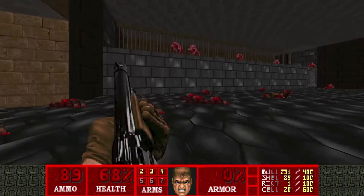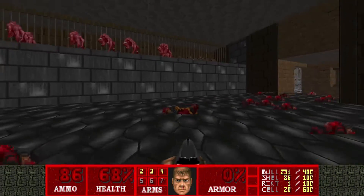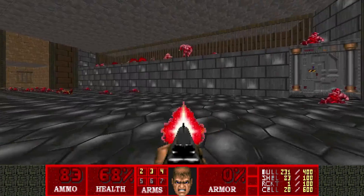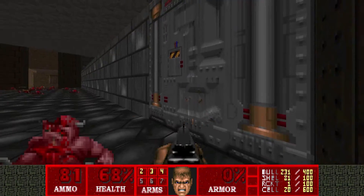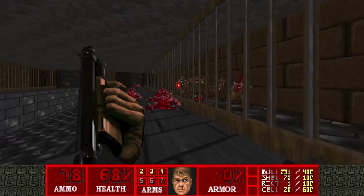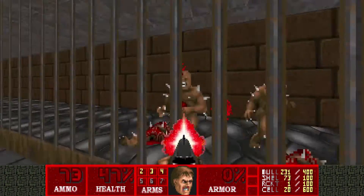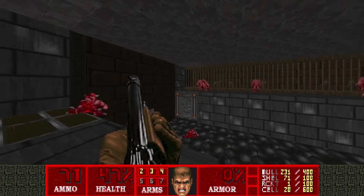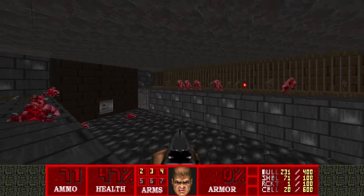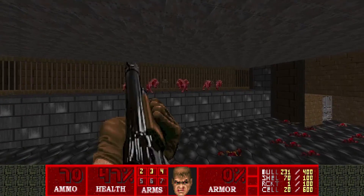Bear with me please, this may take a bit. But with some luck, the pinkies can actually in-fight with the imps — sometimes they can bite imps through the bars. It's easier to do it when you're upstairs, so let's take the lift up. Kill the imps on this side. I can hear demons getting hit by fireballs, and they're now angry. I saw an imp die over there, so it's working.